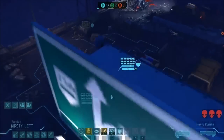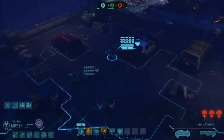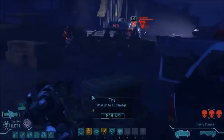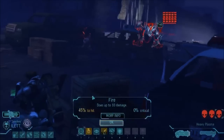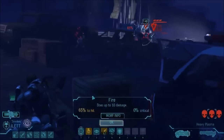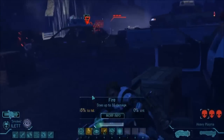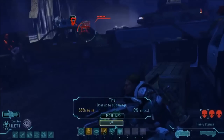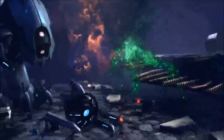You can tab between enemies you want to shoot, and it gives you a percentage chance to hit. You can judge your shot on that. My heavies have a skill that lets them fire twice in a go, so I'll take the higher percentage shot. There you go - we get the cinematic because it's dead. Very satisfying.